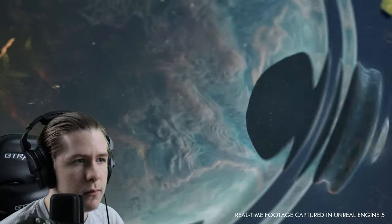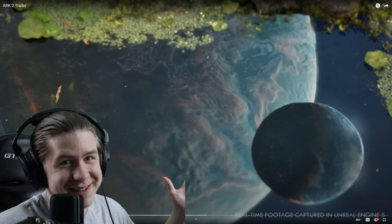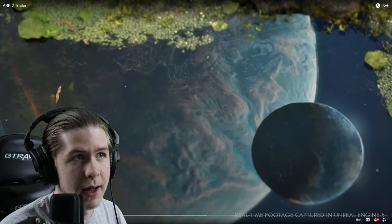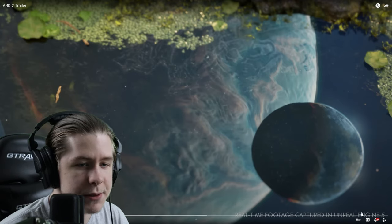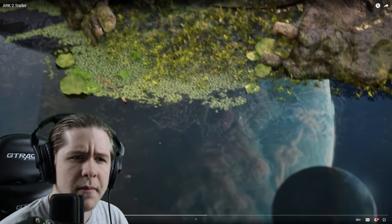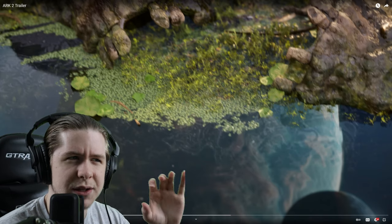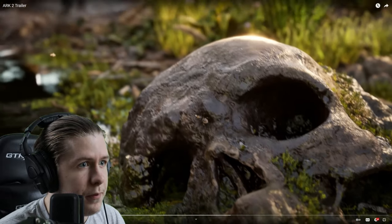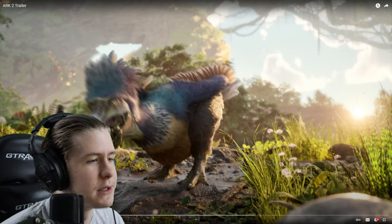The trailer opens with narration: "My dad tells stories of a terrible war that happened across the sky." This makes it very obvious that Mika, the daughter, is Santiago's daughter. We also get real-time footage captured on Unreal Engine 5, with a reflection of what looks like another planet and its moon — the ship crashed into it. The line "Heroes fought and died to give us a chance to start over" plays.